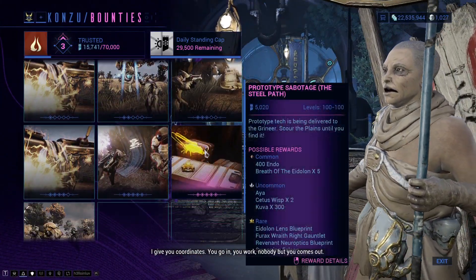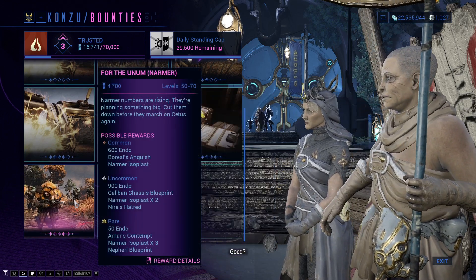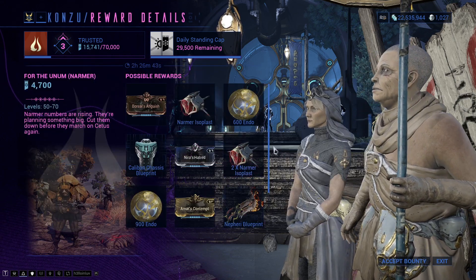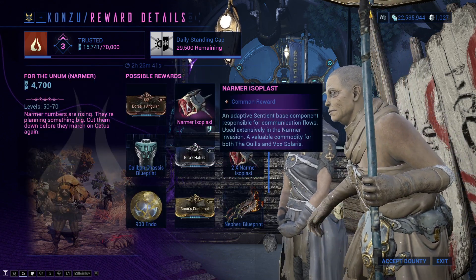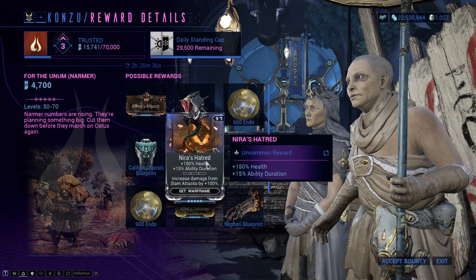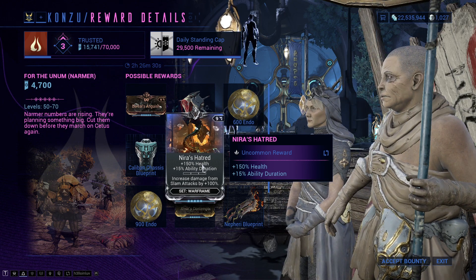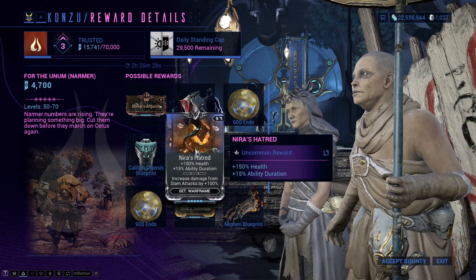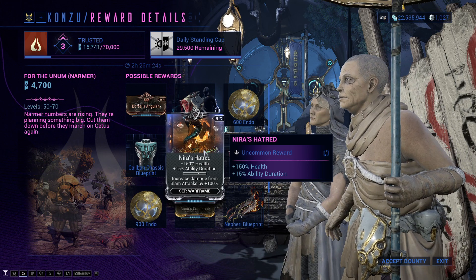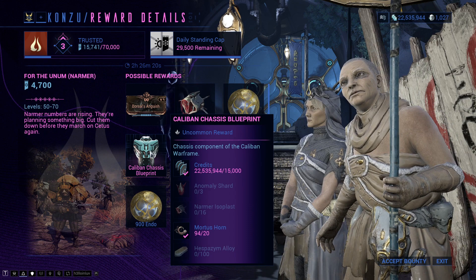Go to Bounties, and it is the Narmer Bounties — the War for the Unum. As you can see, you will get an Armor Isoplast, you will get new mods which is the Narmer Hatred — 150% health and 15% ability duration, increases damage from slime attacks by 100%. And as you can see, we have Caliban's Chassis here.